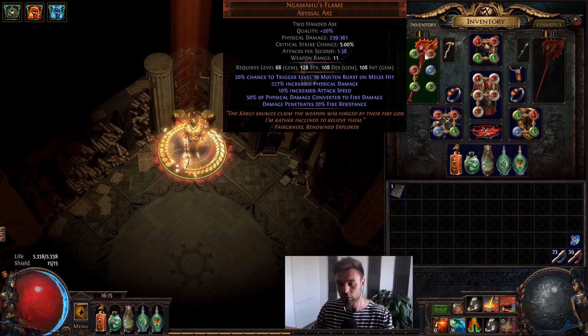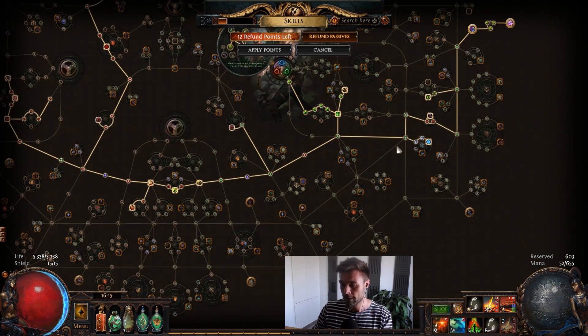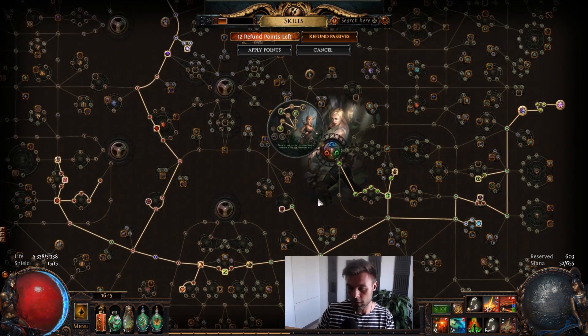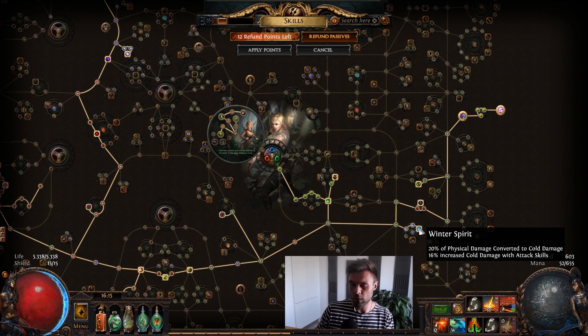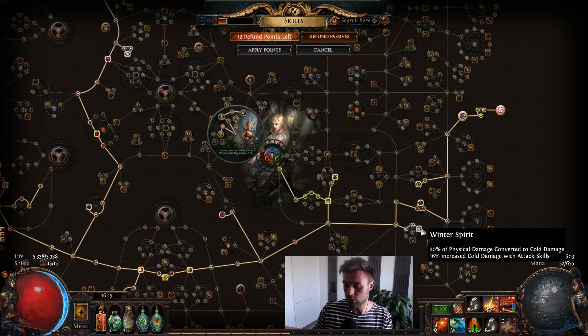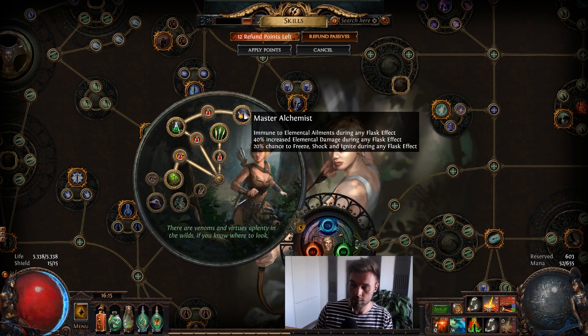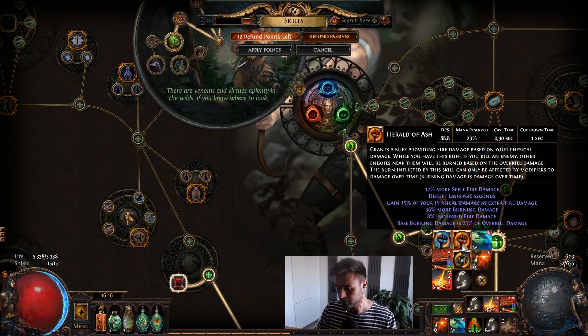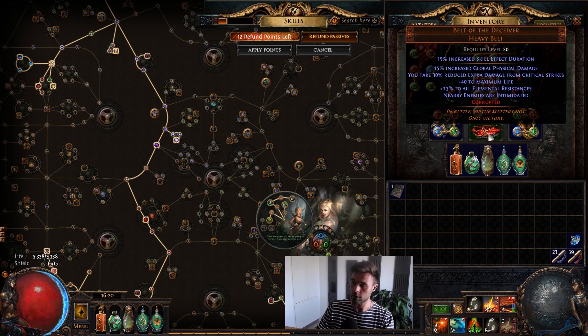The nice thing about Ngamahu is you don't need to have the sockets linked — you just need to have it six-socketed and it will support the Molten Burst. It also gives us physical damage converted to fire, which together with Winter Spirit leaves us with 90% elemental conversion. There's 10% physical remaining that I'm not too worried about. Winter Spirit also allows us to shatter enemies, because when we have enough cold damage — which this allows us together with Master Alchemist — the chance to freeze ignites during any flask effect is strong enough to shatter, which makes Herald of Ice nice for clear. The same goes for Herald of Ash of course.